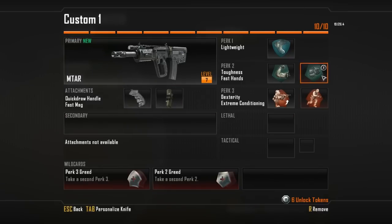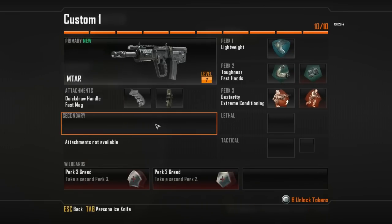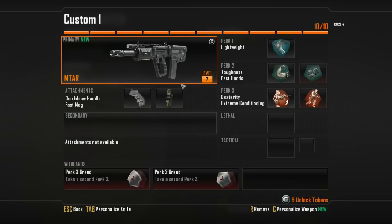Let's pick Extreme Conditioning — and once again, proving the point: 'you have too many items.' So I got rid of my Semtex. I am now perk and attachment heavy, and I got rid of my secondary earlier, just to have the class set up that I had previously been showing you.